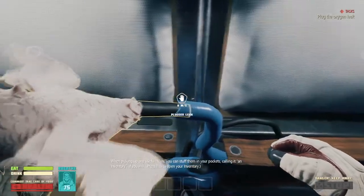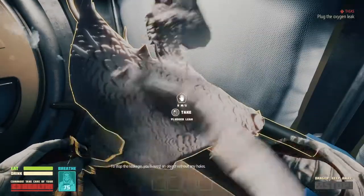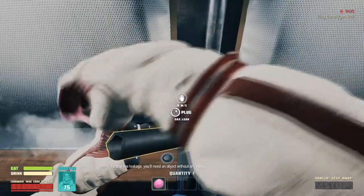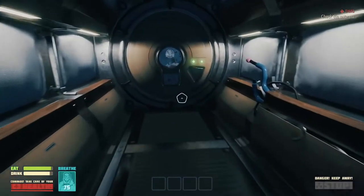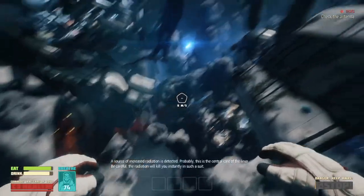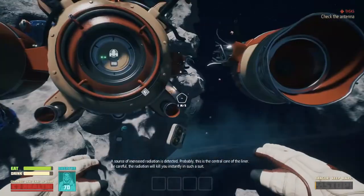No no, what - to stop the leakage you'll need an object without any holes. Alright, deserve some words of encouragement - that's impressive, you've almost won. A source of increased radiation is detected, probably this is the central core of the liner. Be careful, the radiation will kill you instantly in such a suit.